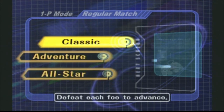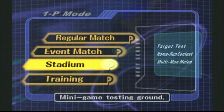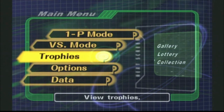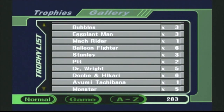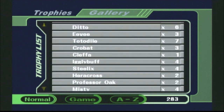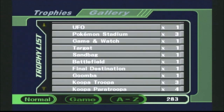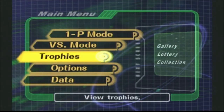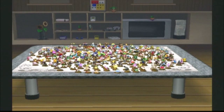We have finally covered every mode in one player. We have showcased every character. We've gone through every event match. We've shown everything in stadium and training. We've covered versus mode. Let's take a quick look at some of our spoils — our trophies. We're going to finish with 283 trophies, about 7 short of all the trophies in the game — it's about 290 overall — but I never intended to go for all the trophies. I say we got a pretty good haul. What a nice little collection right there.